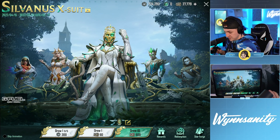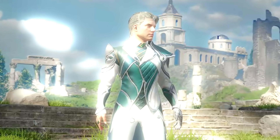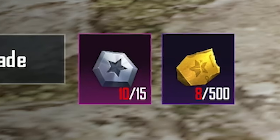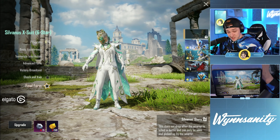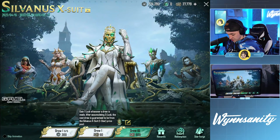On the bright side, the good news is, if we go into The Star Forge — one of the magical Silvanus forged from Mount Olympus — we actually have ten stones. They carried over from the Avalanche X-Suits. We actually have some stones, which is not bad, but we all know that the shards are the most expensive parts. So this is gonna hurt a little bit, but let's just get started.